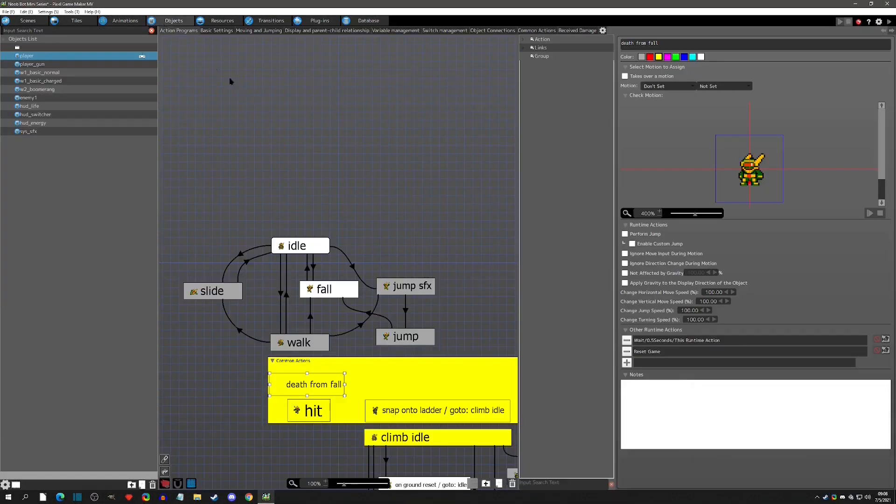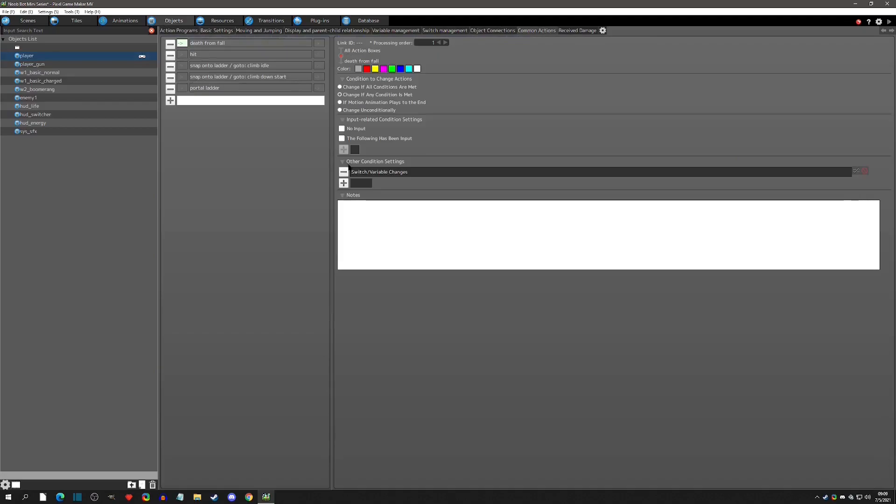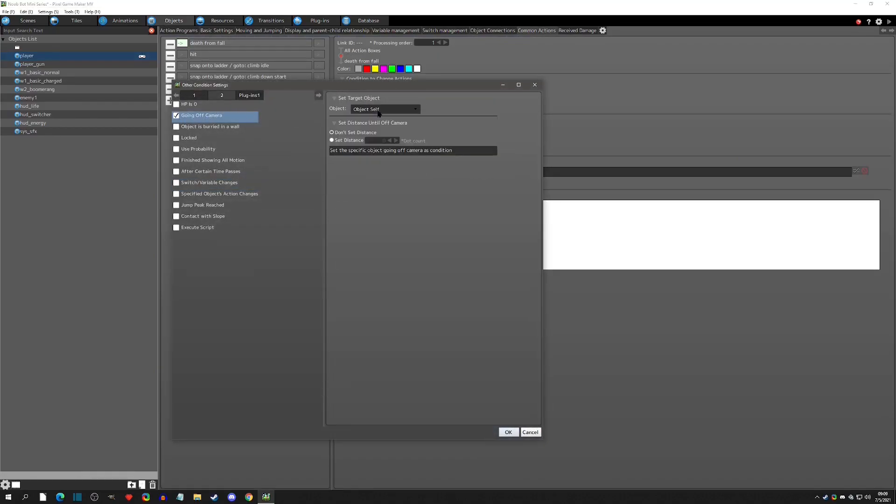Before we go on to the next method, I want to explain why I don't particularly like the 'going off camera' option. That's a very common option for things like destroying bullets when they go off camera or starting enemy logic when they come on screen, but I don't like it for deaths. There are situations where your player is not going to be on the scene - maybe a cutscene where the camera pans off - and that could trigger the death. You could lock it out with a switch condition, but I generally just avoid this for player death.